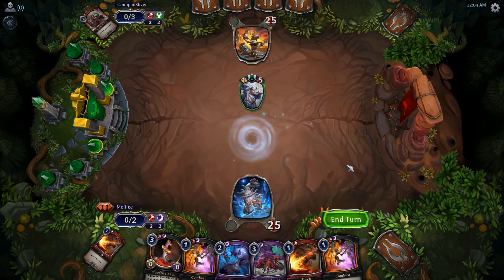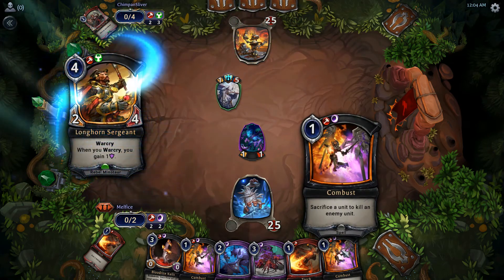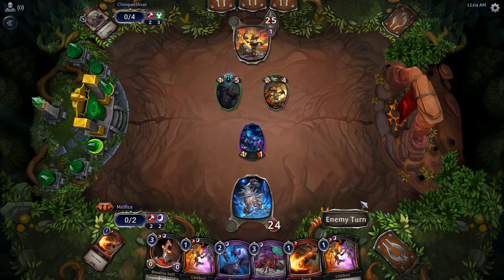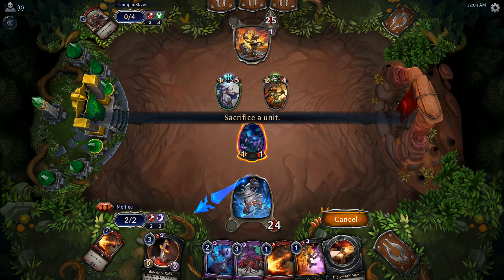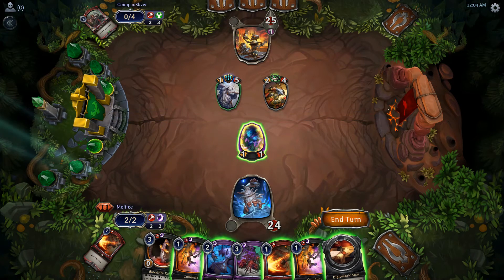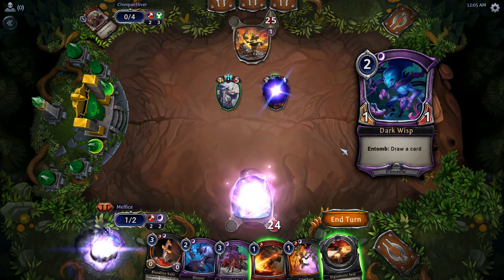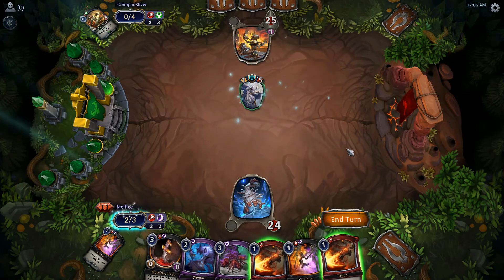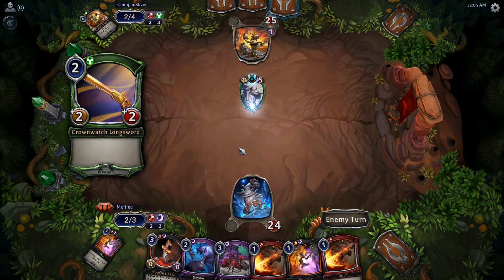We're going to have to sacrifice to get card draw. We're not going to block — we're going to sacrifice that for the draw. I wonder if he's going to attack. We'll just do this. I won't play the Worm since I already have two out — it's a dead card but it does give me resources.